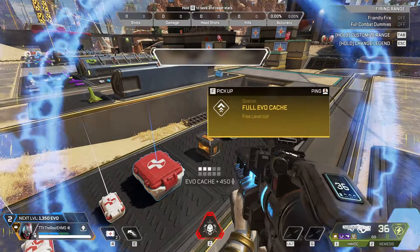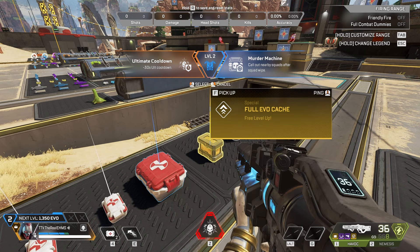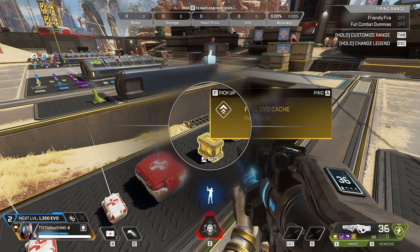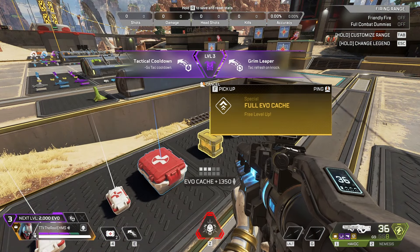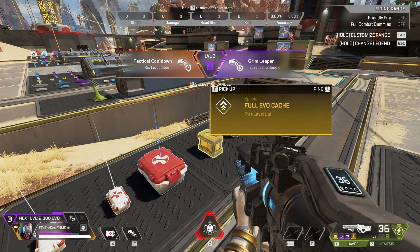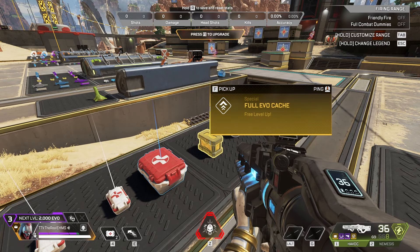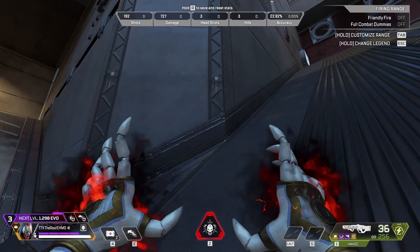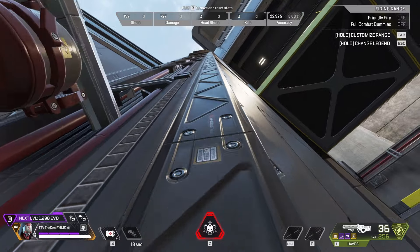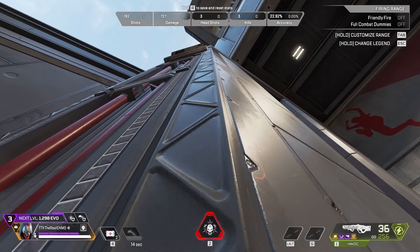Here's his perk system. Level one reduces cooldown by 30%, or Murder Machine to call nearby enemies. Most of the time we're taking the 30% cooldown to have his ultimate up as quickly as possible for that third party. At level three, we mainly took the minus five second cooldown on his tactical jump — pair this with the gold helmet and it's a 15-second jump. For lazy players who don't want to run around the terrain, he can climb walls for high ground or reach spots people don't expect.